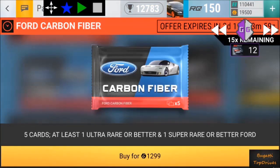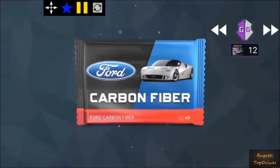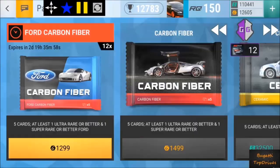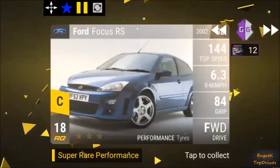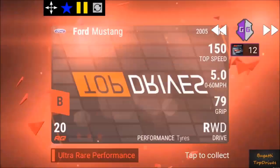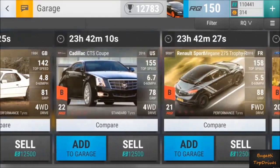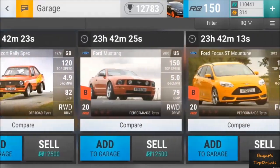I decided to do something stupid by running two programs and making it go ultra fast during a pack opening, and this is what ended up happening. I quickly realized that I bought regular carbon packs instead of the Ford packs — I was wanting to buy strictly all Ford packs — but anyways, this is what happens when you experiment.